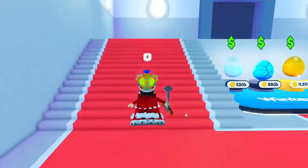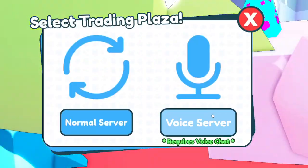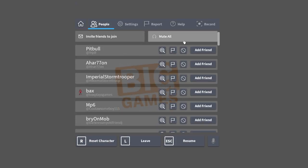So now we're going to go to the Trading Plaza and just walk around. There's also a Hugitron in the Trading Plaza, so just in case you guys haven't seen that one either, there's also one there.